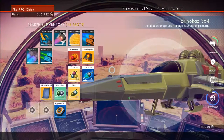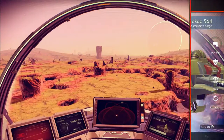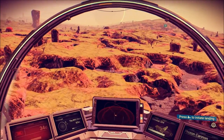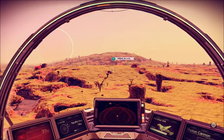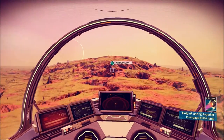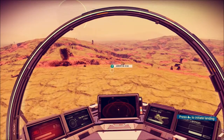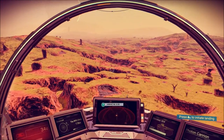Gotta upgrade the launch thruster. We're out of plutonium again. There's an unknown thingy here. If it's something substantial, this will be my last stop — well, I do need more plutonium. So that and plutonium, then I'll be done with this planet. It looks like something small.